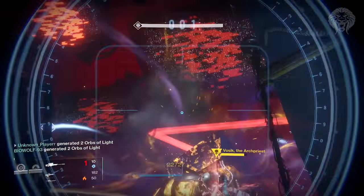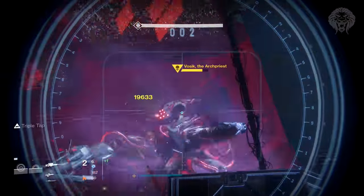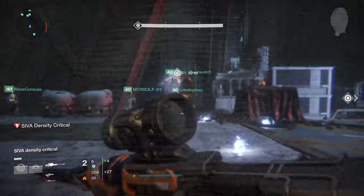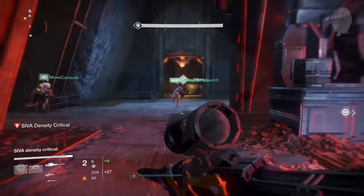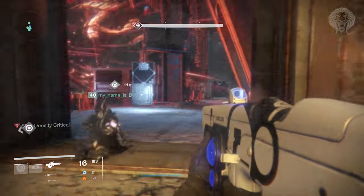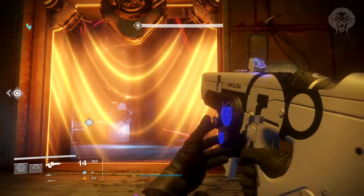Do all the damage you can to him - snipers, rockets, tethers - wherever you can do max damage, do it now. Once that's done, he's going to unleash a massive blast. All of you need to run into one of the four rooms on the side. Find one that's lit up, group up in there, and once you're in, shoot the panel to activate the barrier and seal yourselves in to survive the blast.